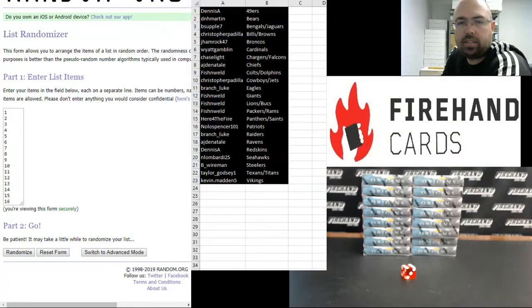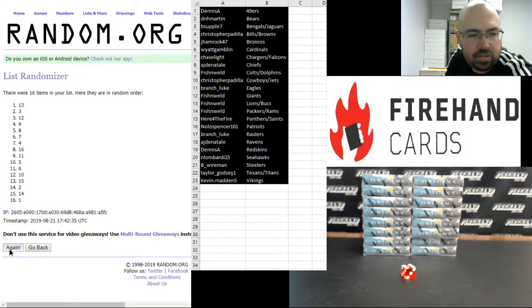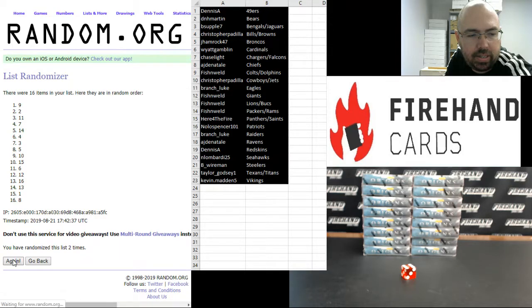Alright, here we go — six times. After randomization, we're going to use boxes 1, 3, 10, 14, 12, 7, 6, and 15.